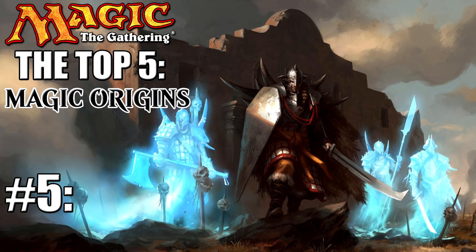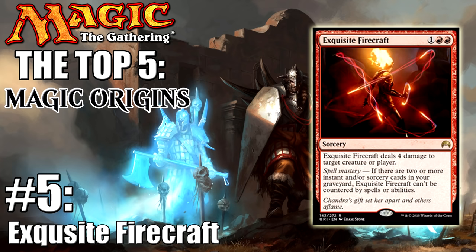Coming in at number five we have Exquisite Firecraft. This card is seeing a whole lot of play right now — in standard it's seeing play in red aggro variants, it's even seeing play in green-red dragon decks, and in modern it's actually even good enough to see modern play in burn. For three mana it deals four damage to target creature or player, and with spell mastery it can't be countered by spells or abilities.